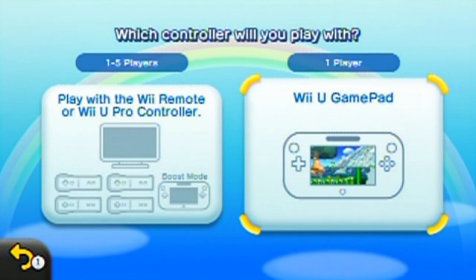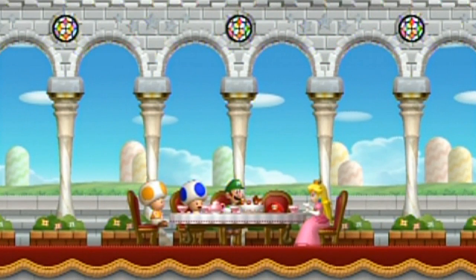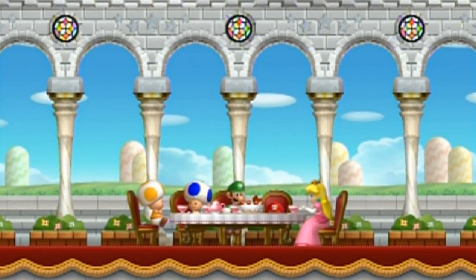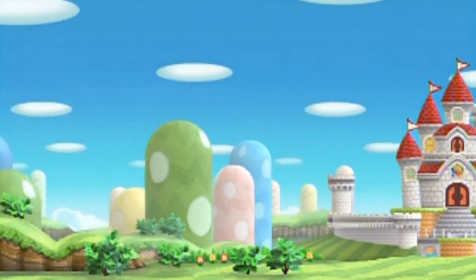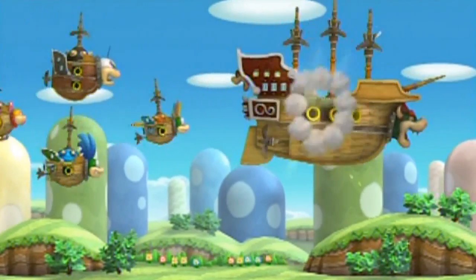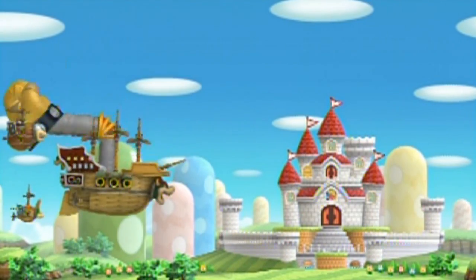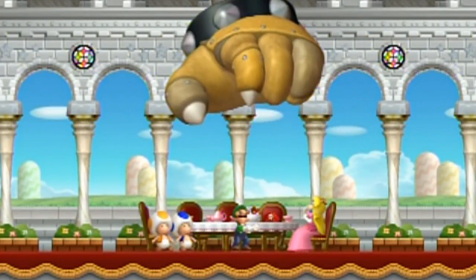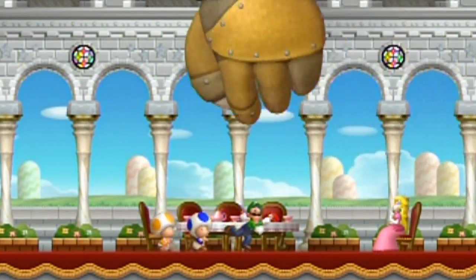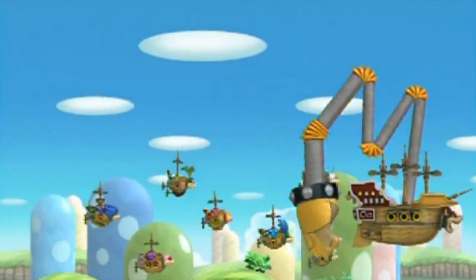Let's start a new save file and get this started. Things are different in comparison to the original game — specifically, all the levels are different — but a lot of things are very similar, like this intro. Mario's not there but his hat is, which is a bit odd. Here comes the hand of god, and Peach is in trouble once again. Who would have guessed?